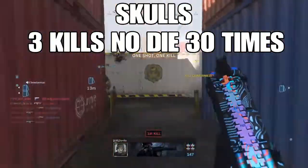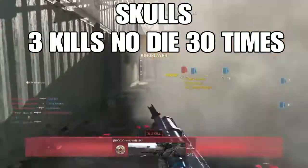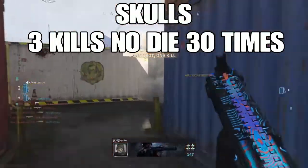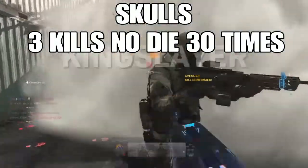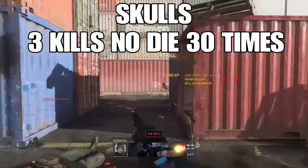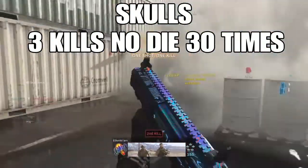Skulls requires 3 kills without dying, 30 times. This is pretty easy on Shoothouse or Shipment. On bigger maps like Piccadilly, it's much harder. If you get 2 kills in a row on a bigger map, camp and let the third guy come to you — don't push him because most of the time you'll die. Difficulty: Medium.